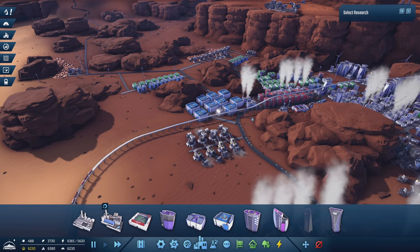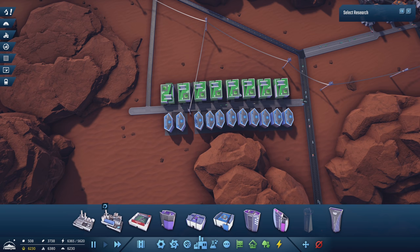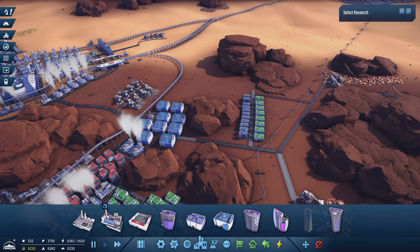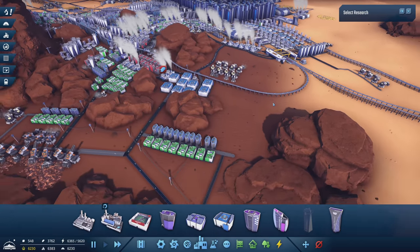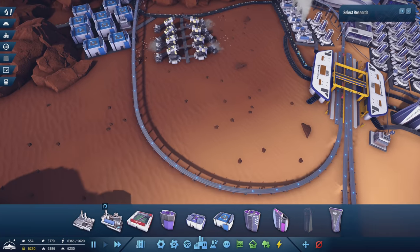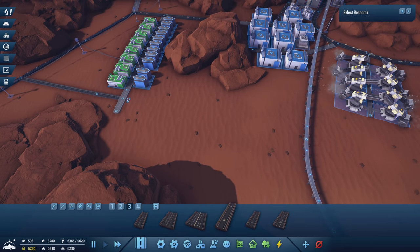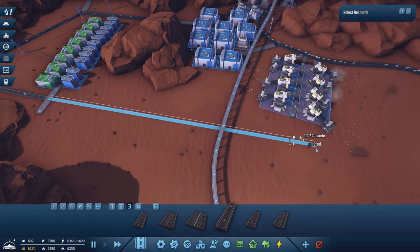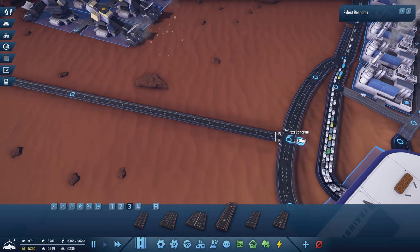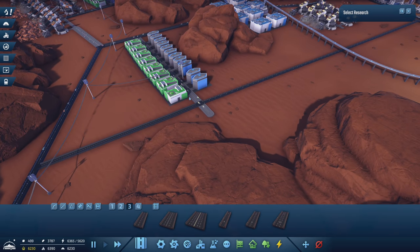We're still going to be adding more jobs, so we'll need more robots. I've also added this microchip section over here because we were a little bit low on that. I'm hoping they will export their supply over to the train station, and I'm hoping I can get just this one little one-way road all the way over — hopefully to promote these guys to ship their supply.